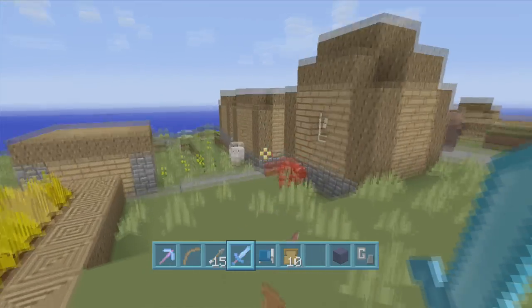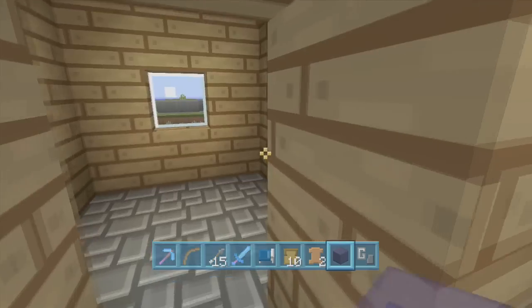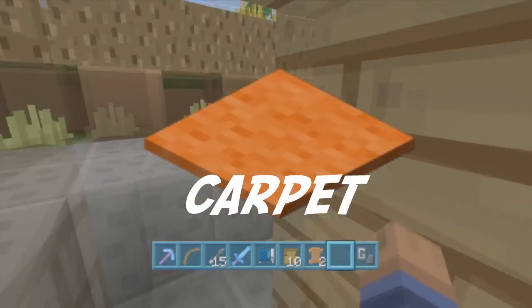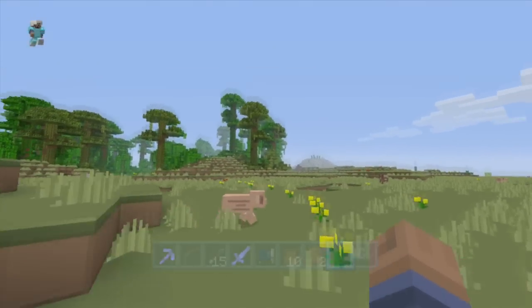If you missed part 1 of the confirmed features, there will be an annotation in the top left-hand screen. So let's get into the new features that have been confirmed. We will be getting Carpet — it's a new feature coming in title update 14, which is going to be super awesome.